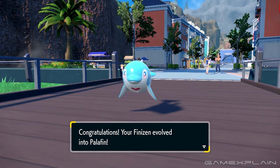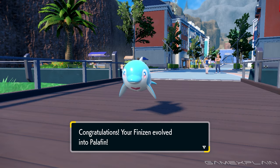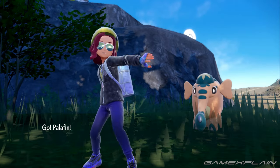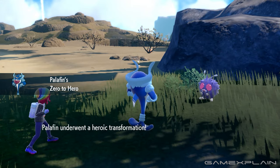You may be wondering why Palafin looks nearly identical to Finizen, and that's because of its special ability. Zero to Hero means that Palafin must be switched out from battle, then re-enter battle to undergo a drastic transformation, truly shaking up its performance and stats.